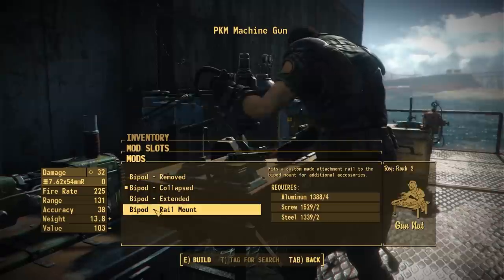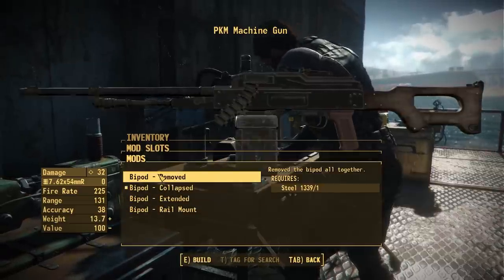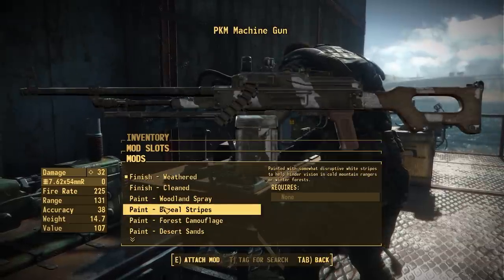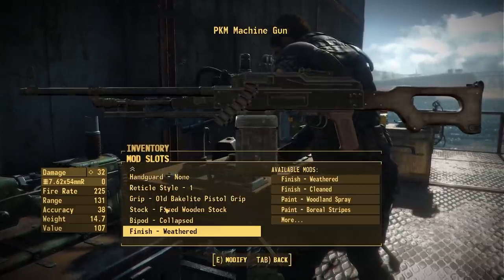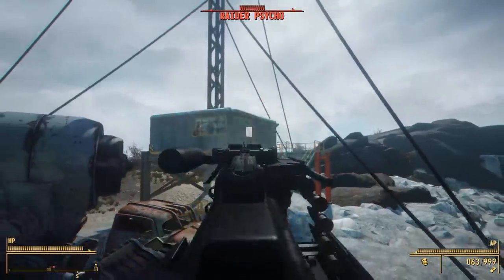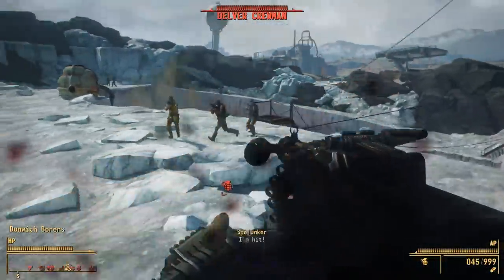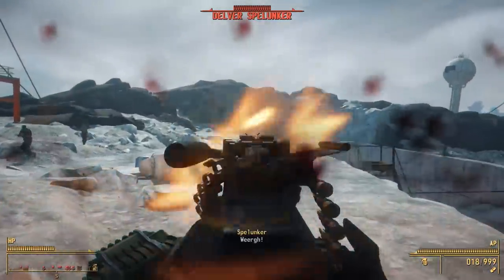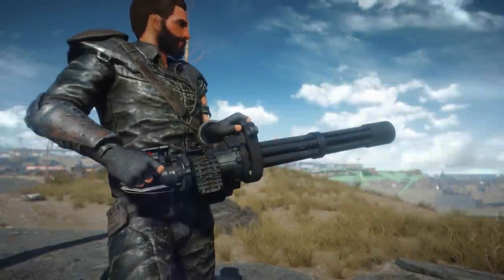The bipod and skins appear to remain from the base game. That's all of the new attachments in the Zenit Co add-on — nothing too crazy, but having the ability to throw on even more attachments on one of your favorite weapon mods is really cool. Definitely pick this one up if you're a fan of the PKM and want even more ways to customize it.